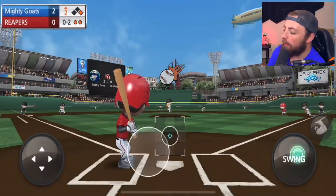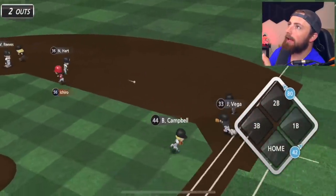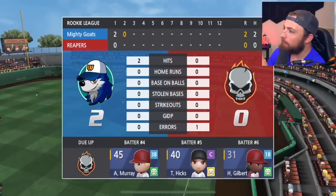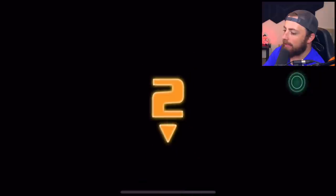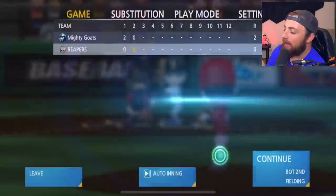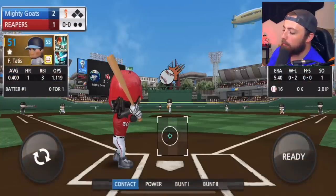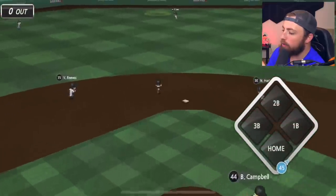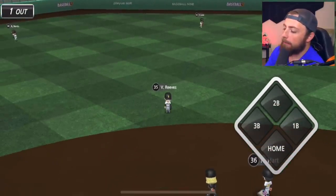I still have three randos on the squad. I think I still need to upgrade my second baseman, first baseman, and third baseman. Once we do that, our team is pretty much stacked, then we just got to figure out who we're going to upgrade like we did with Trout. The reason I chose Trout first is because in real life, he is killing it right now, and I had to get him up to a Platinum.